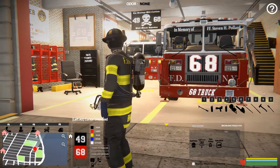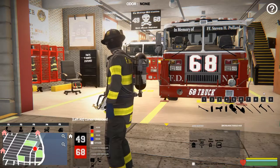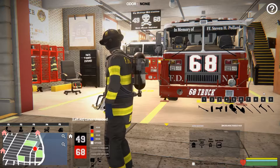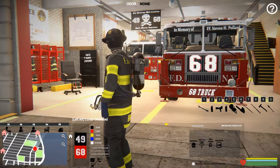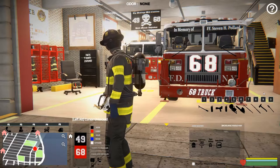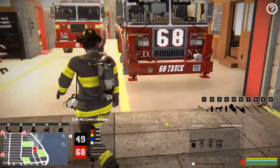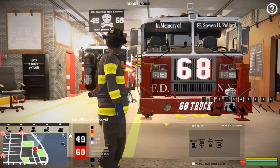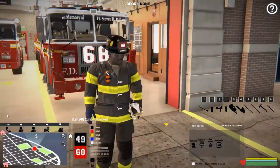What is up everyone, welcome back to the channel, we're back at it with Emergency Monday, more Emergency NYC gameplay in Manhattan. We're actually going to be crewing a tower ladder today — someone left a comment about some tower ladder action and I got to thinking, I don't think I've ever actually crewed a tower ladder. So we're going to take 68 out in memory of firefighter Stephen H. Pollard. We'll hang out for a bit and see what kind of call we get.